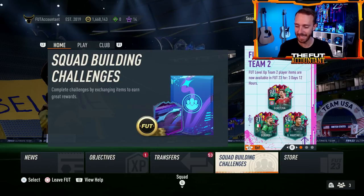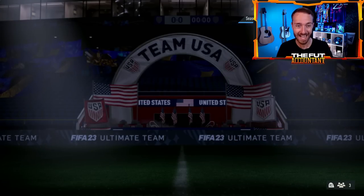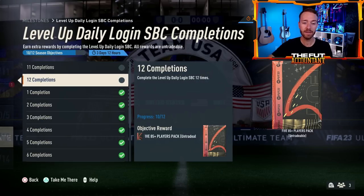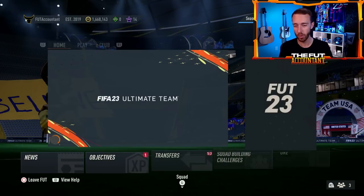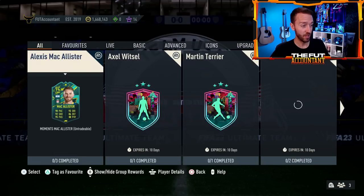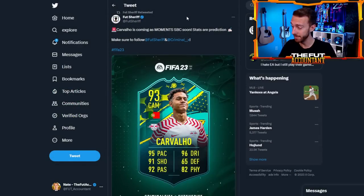Let's talk about Level Up Tuesday content today. The last day of the daily login is today — a lot of you guys are going to be at 12 of 12 completions. It's going to be an 85x5 for Day 12 and also an 85x5 for the total group reward, so basically an 85x10 today through the daily login SBC. You could then put those into the 85x7, craft an icon SBC, or a player SBC. There is a new player SBC leak — Carvalho coming as a Moments SBC soon. He is now at Leipzig.